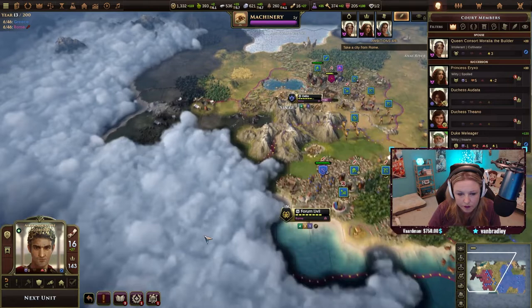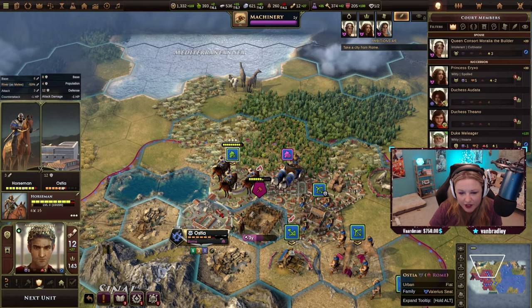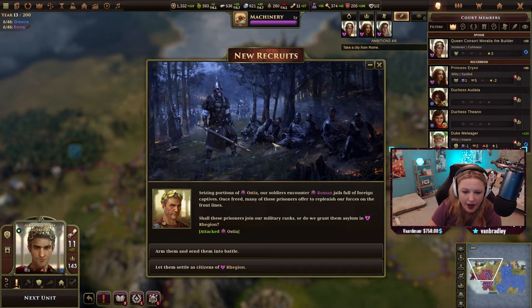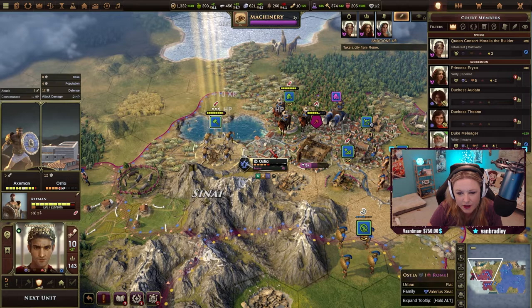I want to know what happened to all these dudes — where's this army? They're just chilling there, like they don't care and don't like their general. Our soldiers encounter Roman jails full of foreign captives. Once freed, many of these prisoners offer to replenish our forces. Arm them and send them into battle — fight for your freedom!